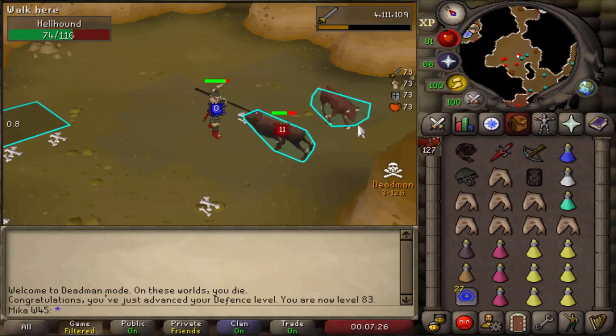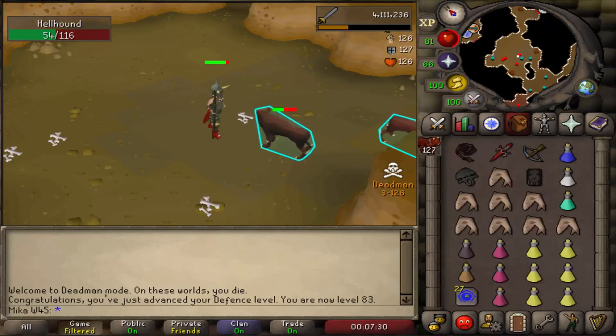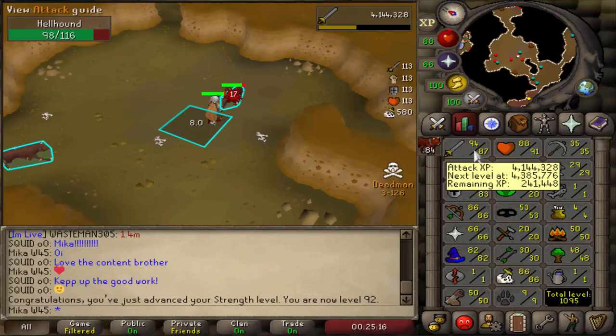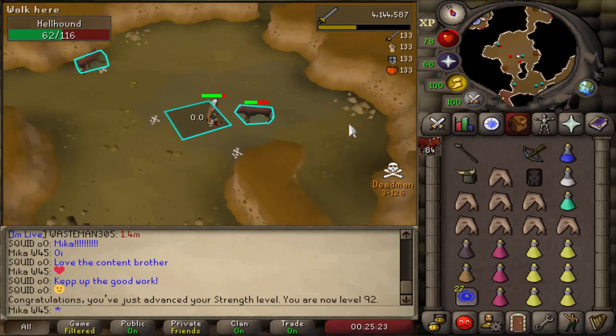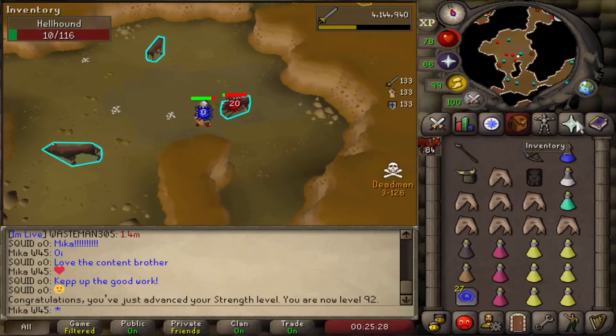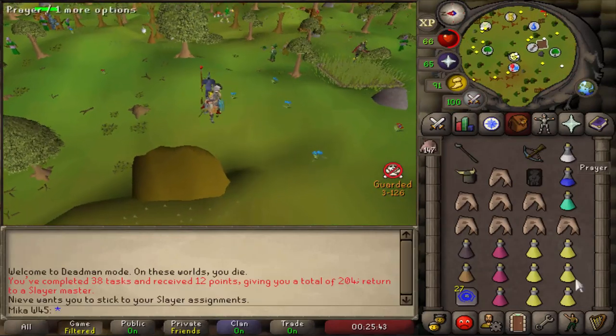There we have it — 83 defense coming through, very nice. And strength is very, very close as well. And here we have it, 92 strength coming in as well. Very late at night at the moment. The next level is going to be both attack and defense, very close to each other — pretty cool, happy with it. Almost 87 Slayer. Hellhounds are done and we get some Bloodvelds. Very nice.